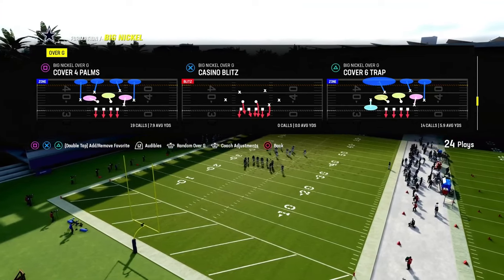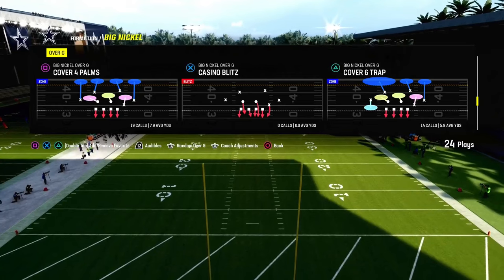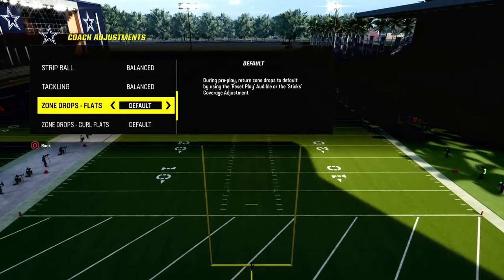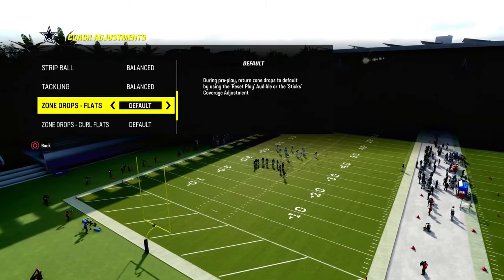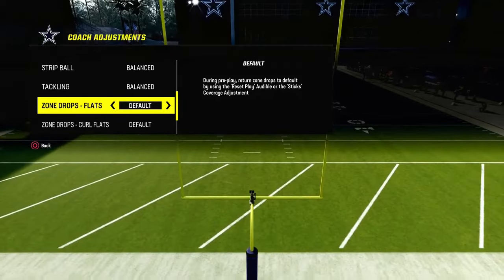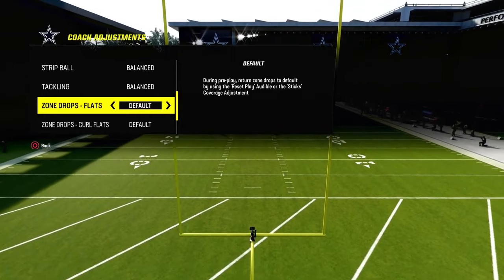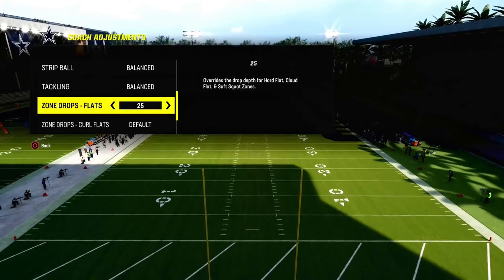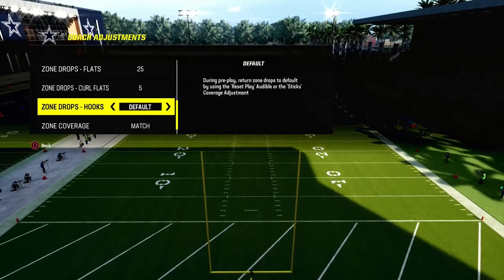I think this is the best way to play Mable Coverage right now in Madden 24. What Mable Coverage is, it's basically a double flat in terms of Madden. We call it Mable — it's not exactly what a real NFL team would call Mable, but it is a double flat. Essentially, what we're trying to do is we're trying to defend the sidelines and stop corner routes. This is the best defense of the game to stop corner routes, and the best defense of the game to stop crossing routes.